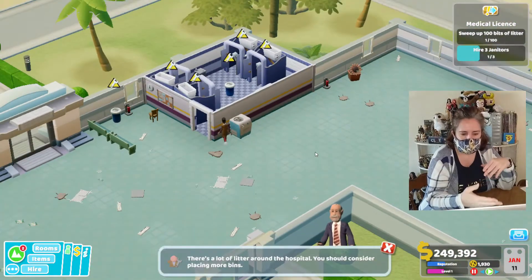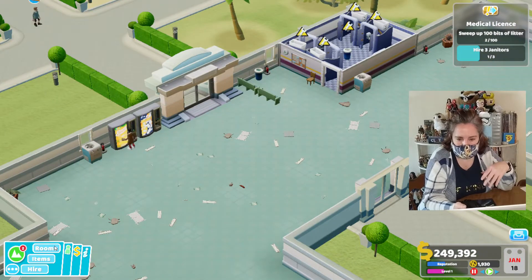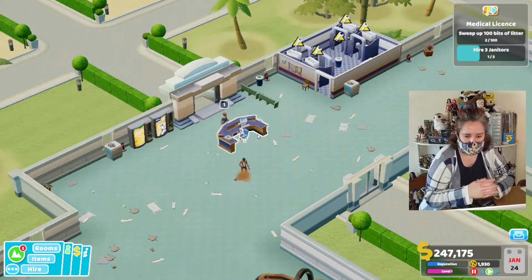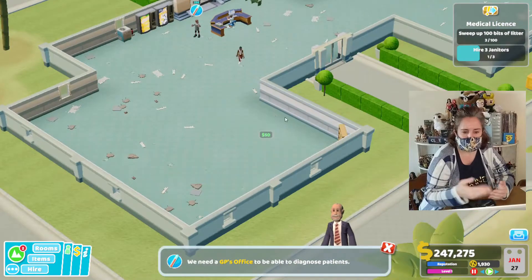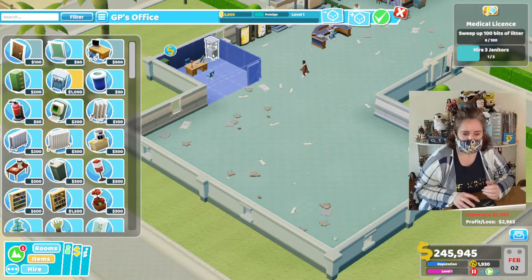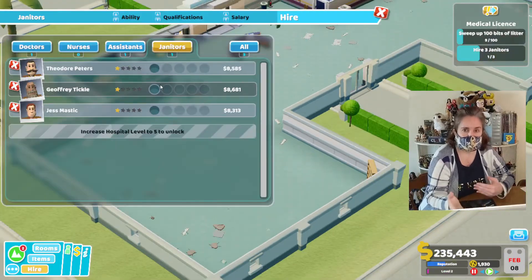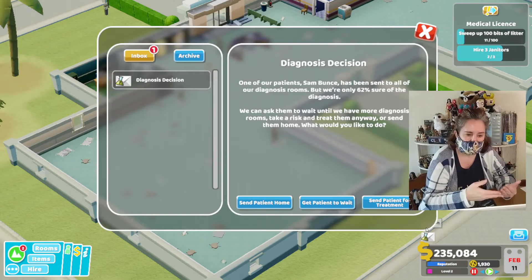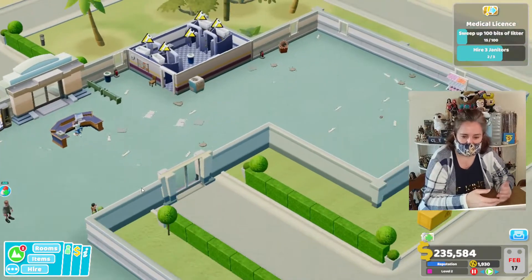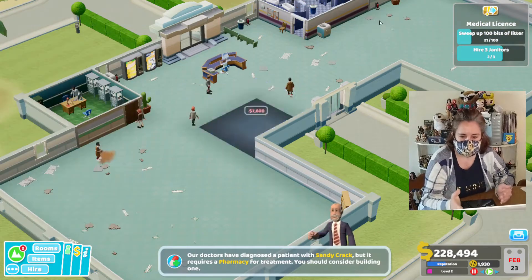So as you can see here, the goal to get the first star at this site is cleaning up 100 bits of litter and to hire three janitors. I have hired some janitors. In order to get patients in the hospital, you have to have a reception desk, so you can see the reception desk. I have created a general practitioner's office because in order to diagnose and cure patients, you need one. But I am mainly concentrating on hiring the three janitors and sweeping up the 100 bits of litter.